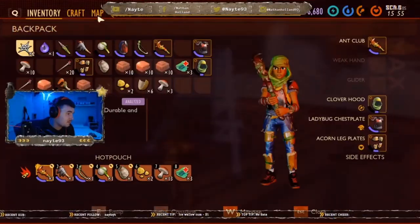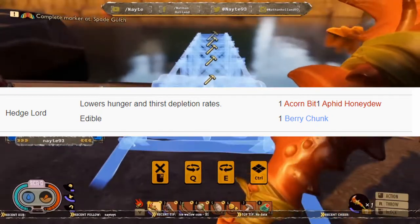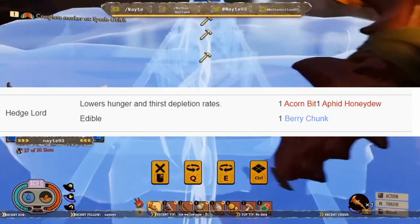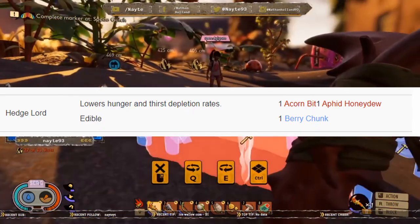Then we have the Hedgelord. The Hedgelord lowers your hunger and thirst depletion rate, so your thirst and hunger don't go down as much. This is edible and you need one acorn bit, one apple bit, one aphid honeydew, and a berry chunk.